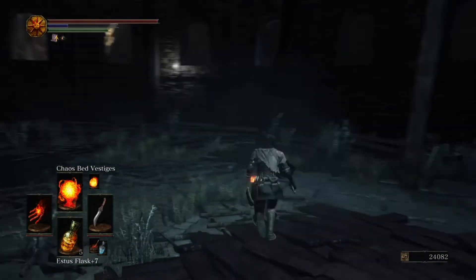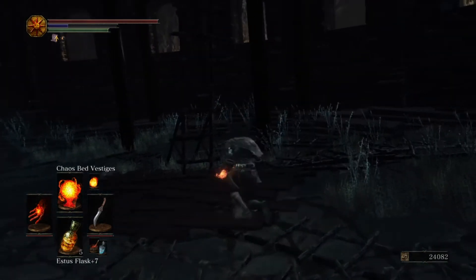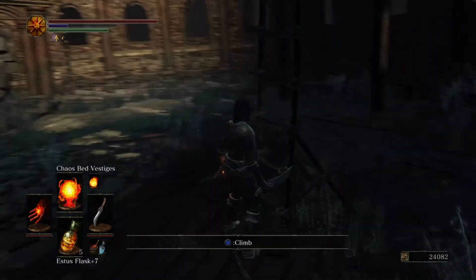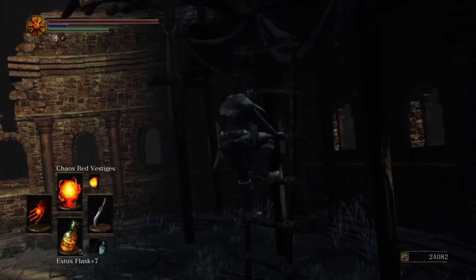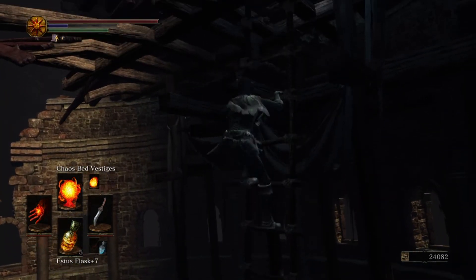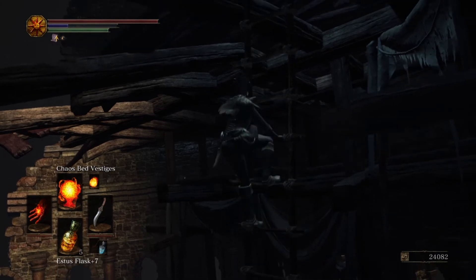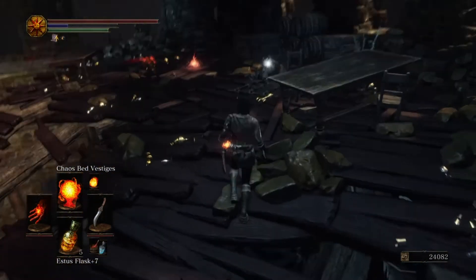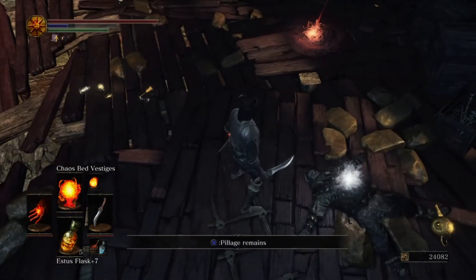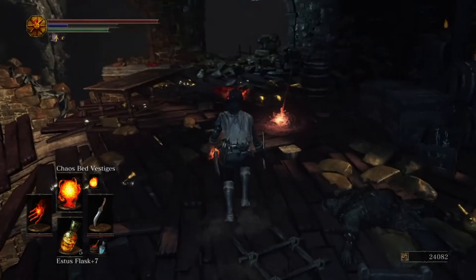There's two ways down: you can use the ladder, or you can just drop down. I'm going to drop down, because health is overrated. Didn't lose any — yay! We'll take the ladder back up. You'll notice all the ladders around here — it's a bit of a Dark Souls 2 reference. There's a guy who does ladders, and that's the chap there. Let's grab the undead bone shard.